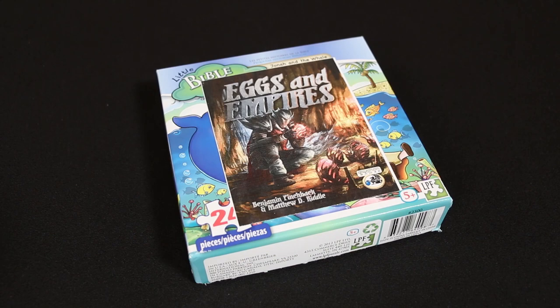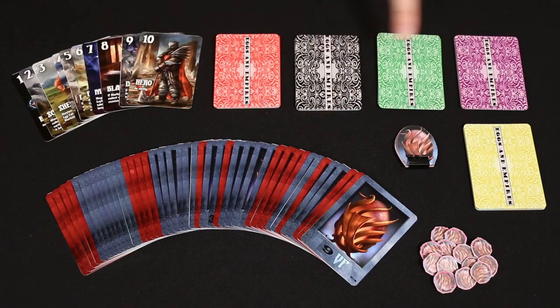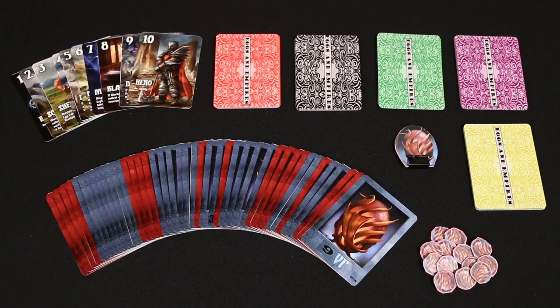Before we get started I should make very clear that aside from the majority of the artwork, the components you see here are not the final production quality. Eggs and Empires will not come packaged inside of a little Bible stories puzzle box — I know that's disappointing. What you will get are six sets of ten identical cards, the egg cards, and then a tiebreaker token and scoring tokens which you'll use or not depending on how you choose to score your games. These card back designs will also be replaced with full artwork instead of the patterns that you see here.